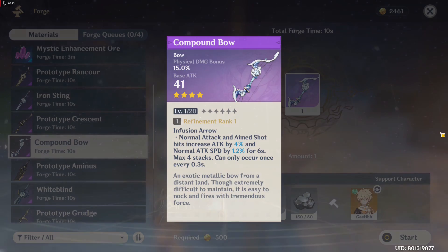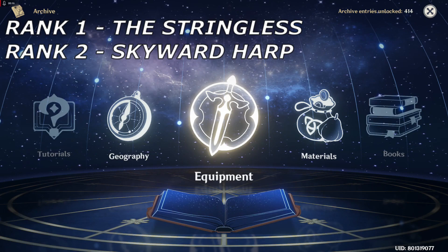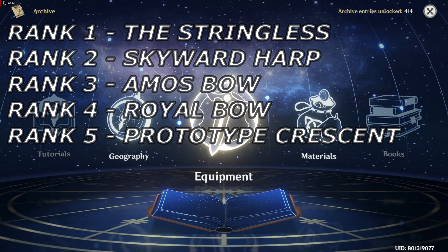Here is my recommended bow tier list, where rank 1 is the best. Rank 1: Stringless. Rank 2: Skyward Harp. Rank 3: Amos Bow — though the Amos Bow and Skyward Harp are kind of tied, so either works. Rank 4: Royal Bow. Rank 5: Prototype Crescent. Rank 6: Rust.